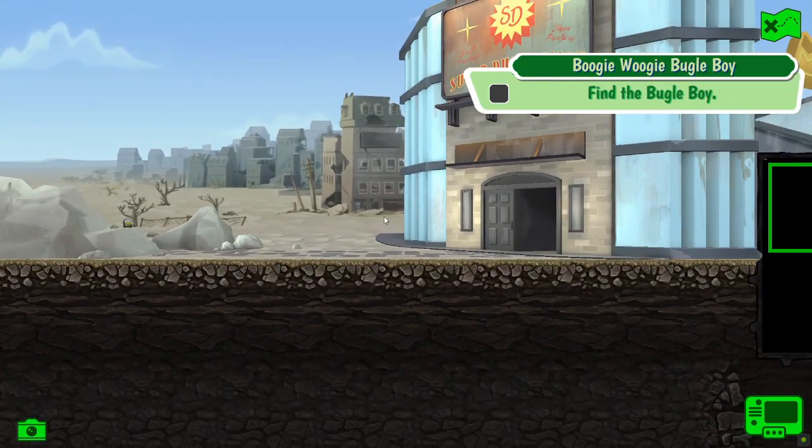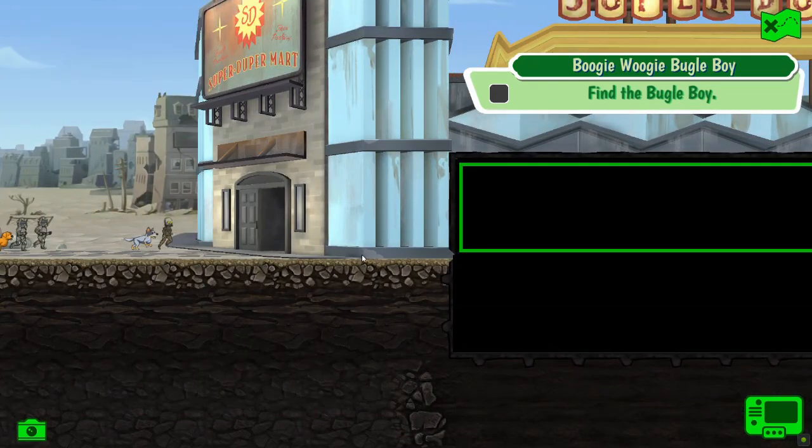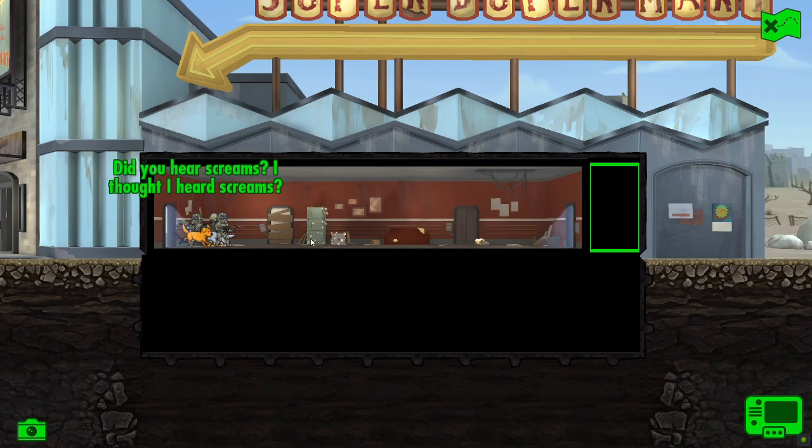Boogie Boogie Bugle Boy — we're at the Super Duper Mart. Wow, it's tiny! Told you it'd be a quick quest. In the first room we've got some shiny: a rare shotgun, some rare armor, and a legendary Yao Guy hide. Nice.